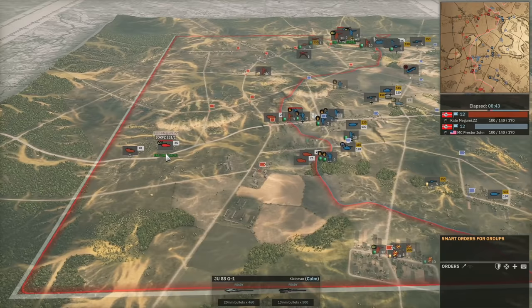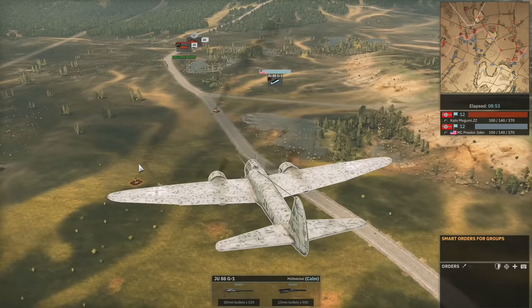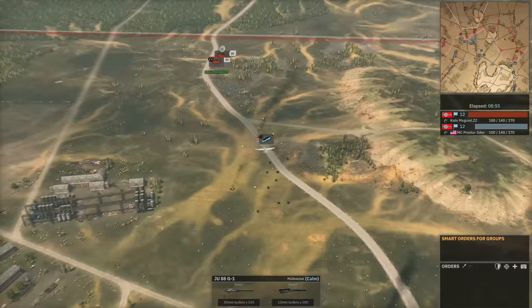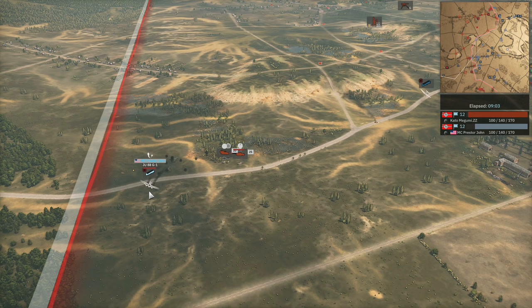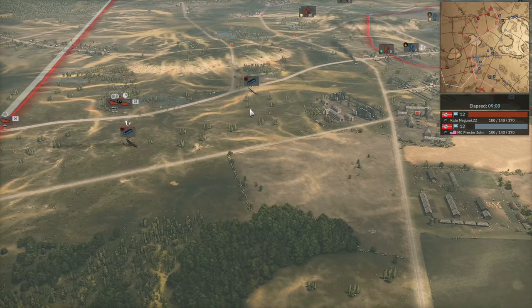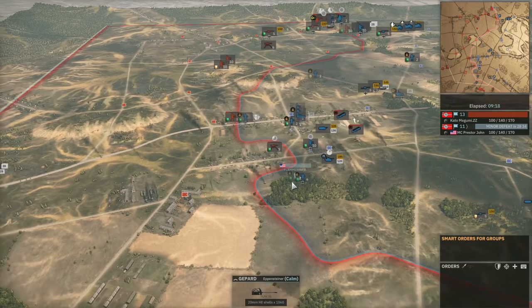Two Gepards have been purchased on ZZ's side and it's going to be very hard for the JU-88s to stay in the sky with two of them up. The JU-88 takes a lot of damage and is going to be forced to leave the air. With a third Gepard coming in, ZZ really wants to get these out of the sky — and yes, one JU-88 is shot down. Another two expensive 90-point units gone for Presta John.